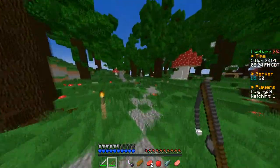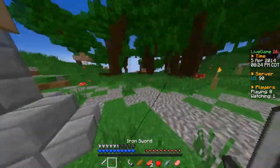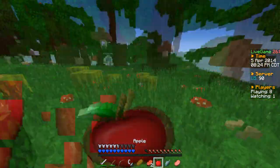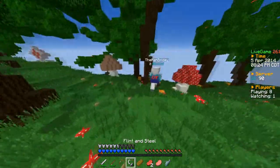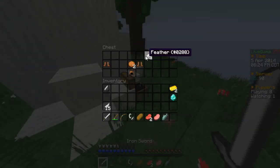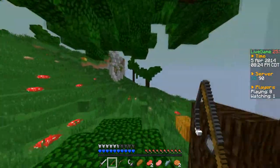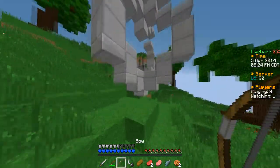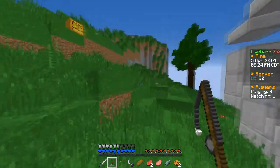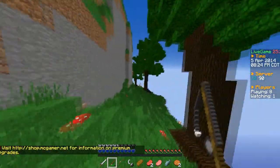Why did my iron sword take durability? That's strange. Back to spawn? No, we're not ready for that yet. There's the edge of the world right here, so you're gonna fall off and die. I got a Power 1 bow and redstone dust. What — I didn't get it, but I mean, what's it gonna do, you can't shoot.